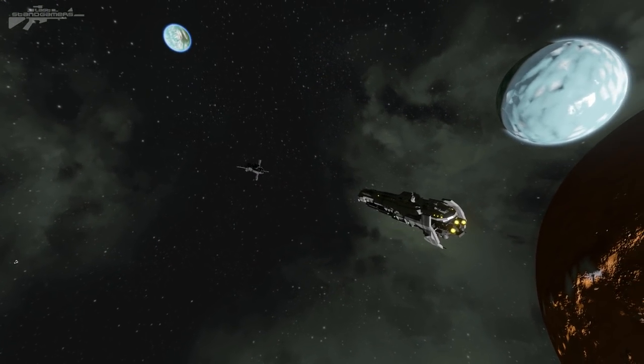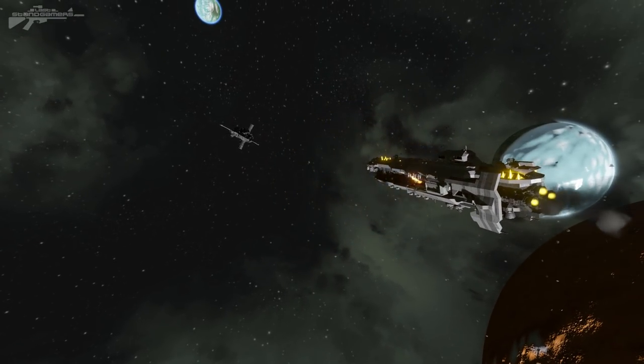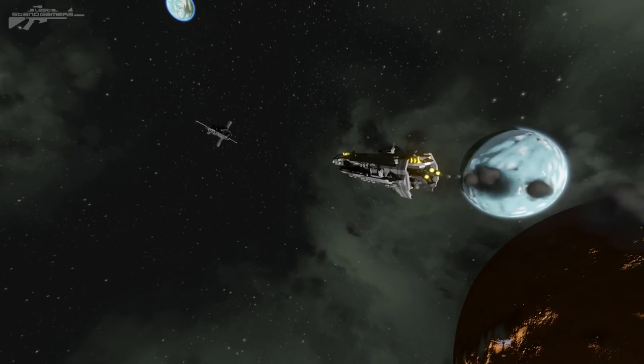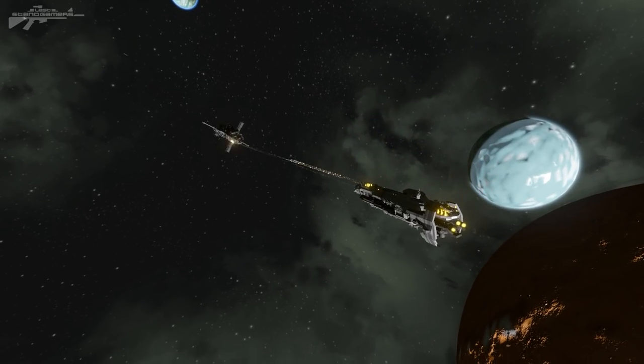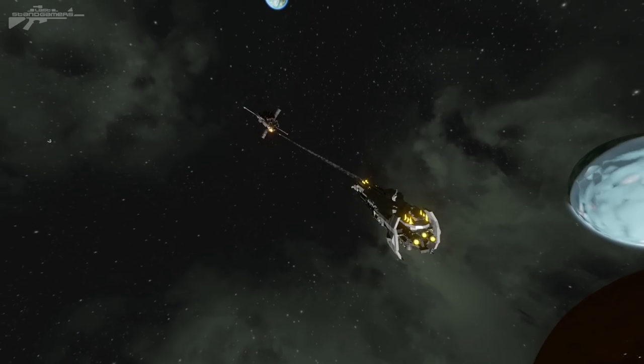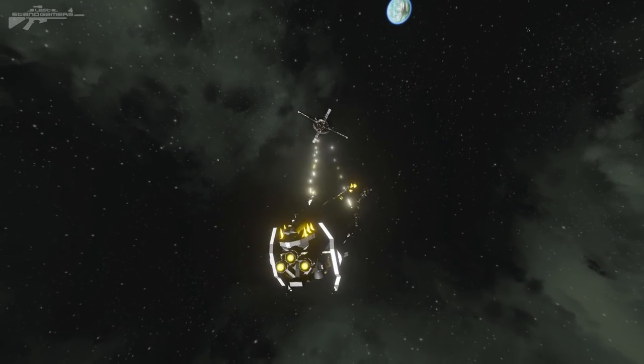Hello there, and as usual, I'm Aaron from Let's Stand Gamers, and welcome. We're jumping straight into a battle with two very, very dangerous ships here. We've got a Halo frigate on the right, and a Star Wars droid carrier on the left.